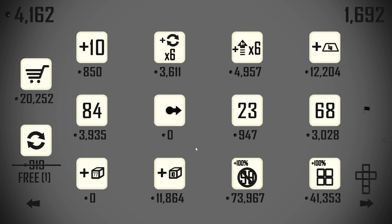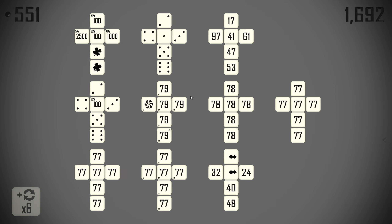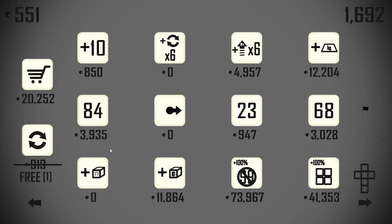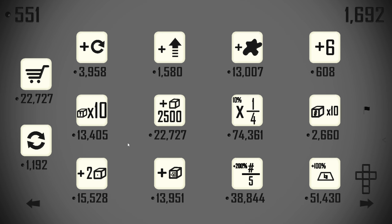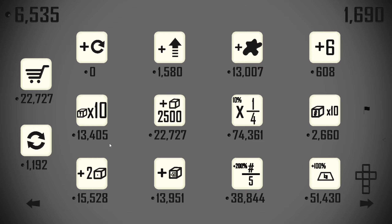Otherwise we could invest in more 77s and we could try to get a Yahtzee of 77s going. We'll also take — no, we won't take the square number bonuses yet, we've got plenty of scoring as we are. Something else to re-roll — why not the 78s? Right, we can double that number to 80, then we can move it off somewhere perhaps later.